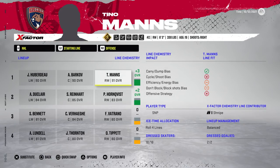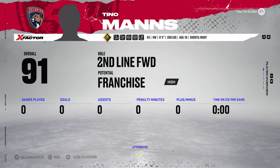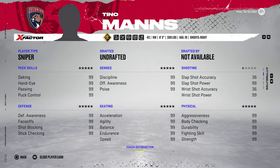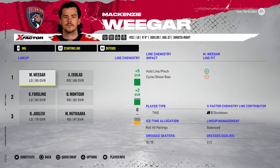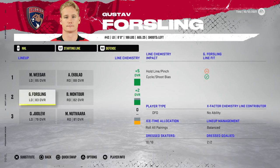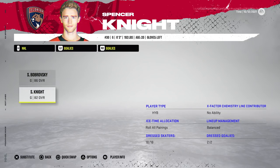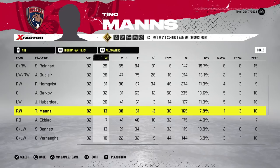Just off the top of your head, if you had to guess, do you think it's more important to be able to absolutely rip the puck even though you might not hit the net a lot of the time? Or do you think it's more important to be able to place the puck even though it's going to be pathetically weak? I want you to ponder that before we get into it, because there definitely was a difference this time.